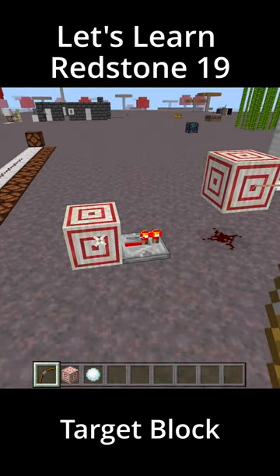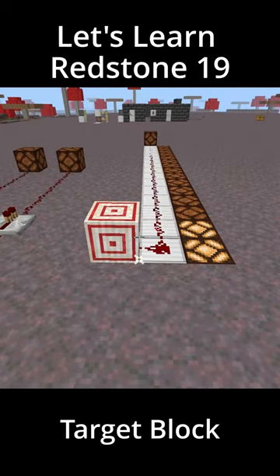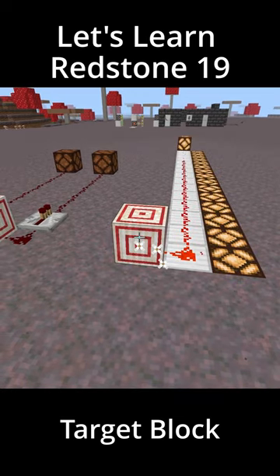You can pull a signal out from underneath it or directly from the target block itself. The signal strength emitted depends on where on the face that it's hit. If it's hit in the bullseye it will emit a maximum strength of 15.